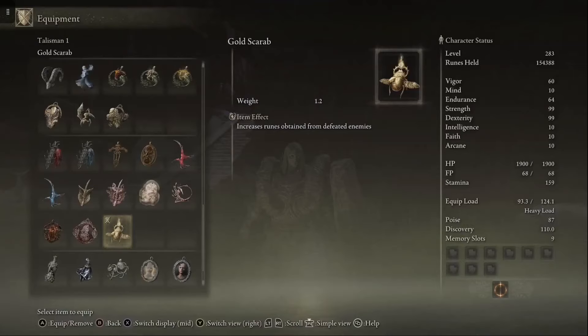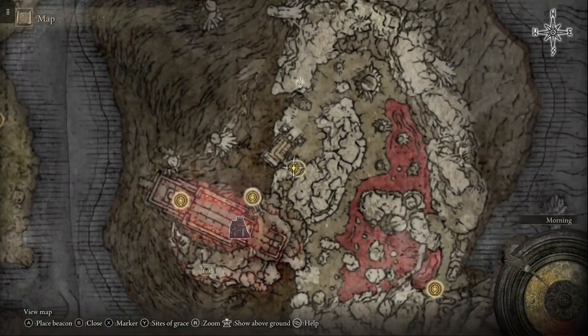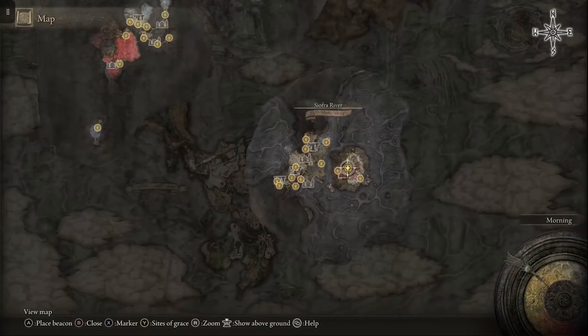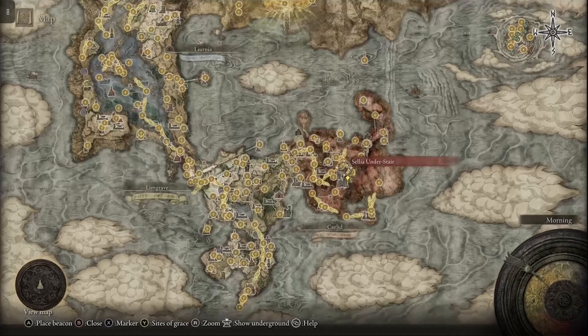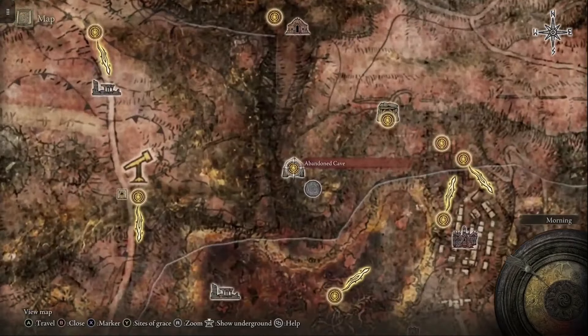Make sure that you're using your Gold Scarab. It is a Talisman that increases the amount of runes you'll get by 20%. If you don't already have it, I'll show you where you can get it. You can get it from the Abandoned Cave in Caelid, located right here on the map. You just have to kill the boss at the end of this cave and he will drop the Gold Scarab.